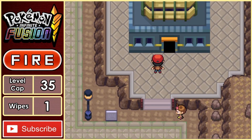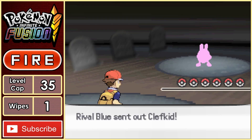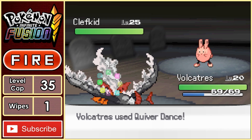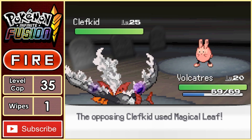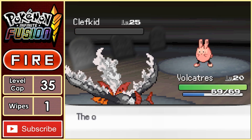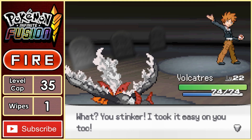Back to Lavender Town we go, and now it's time for another rival fight inside the Pokemon Tower. Blue leads with a Clefairy-kid fusion, and now I feel bad that I have to kill something so cute. Volcatress can easily set up with some Quiver Dances, as the Magical Leaves do pathetic damage. Once set up, we have no issues taking out each and every one of Blue's Pokemon with ease, embarrassing him once again.